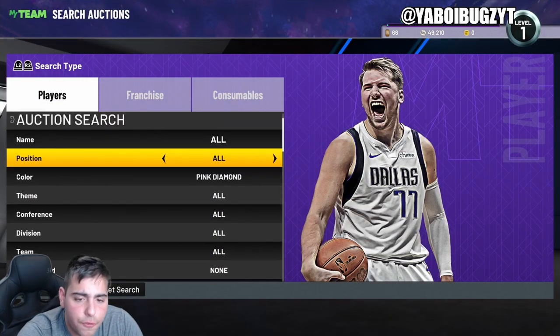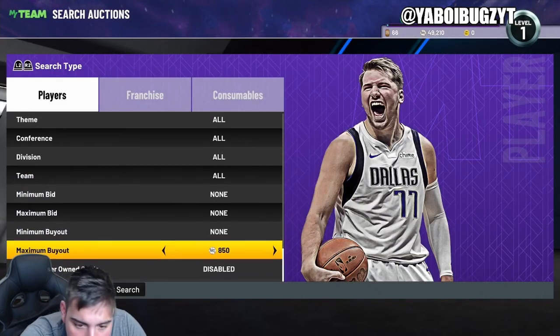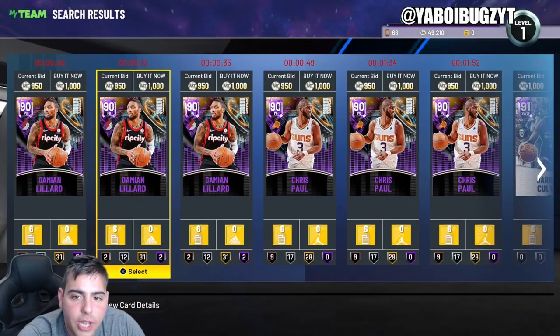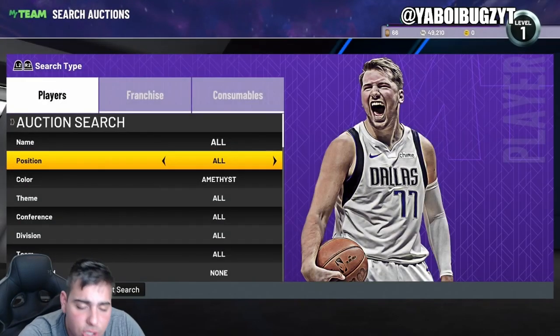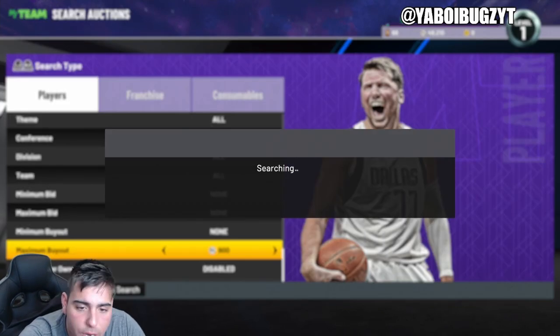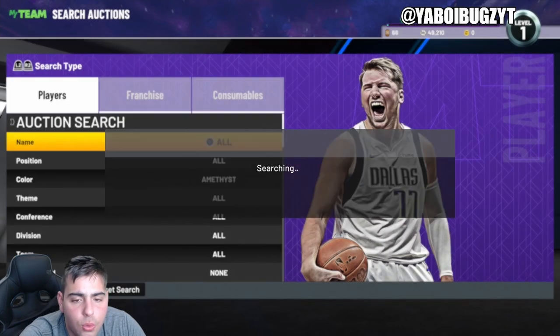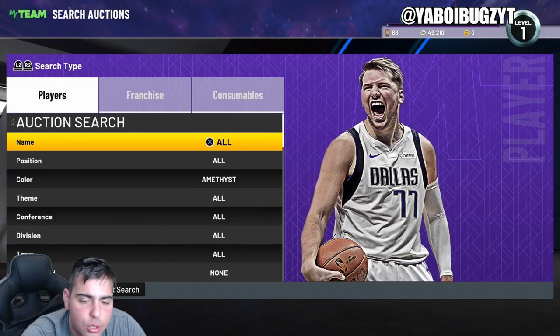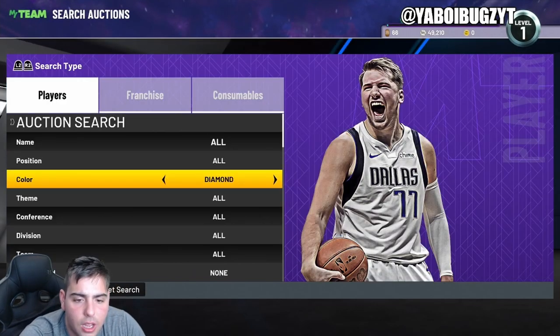I'm gonna start off with a lower filter for you guys — this is for the budget ballers. We got the Islanders filter. This filter isn't the best anymore. When 2K first comes out every year this filter is cash, especially early on like November — this filter goes absolutely insane. You can try it, but the profit margin isn't crazy; you can make about 1,000 to 2,000 MT per card if you get the right snipe.